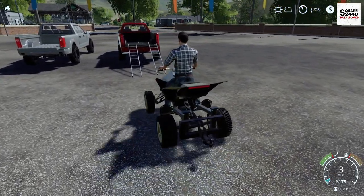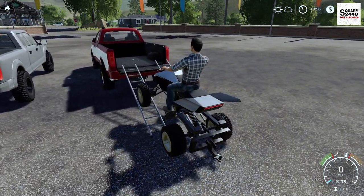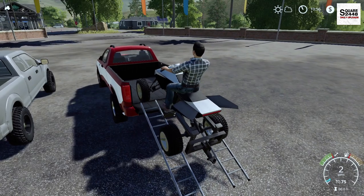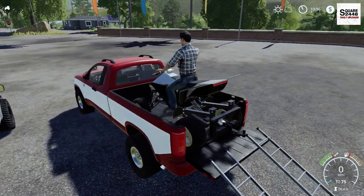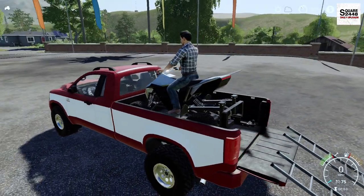So you slowly want to kind of come on over to it — you don't really want to floor it too much. You want to just slowly keep the momentum all the way up, and right up into the pickup truck you go. Works out pretty good. And then you could also put the tailgate up.